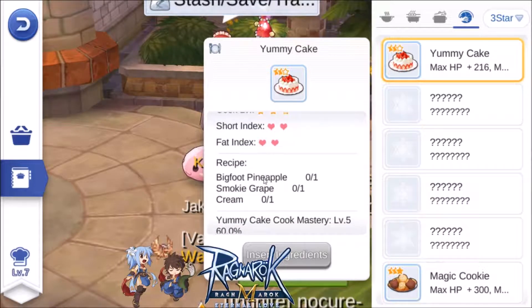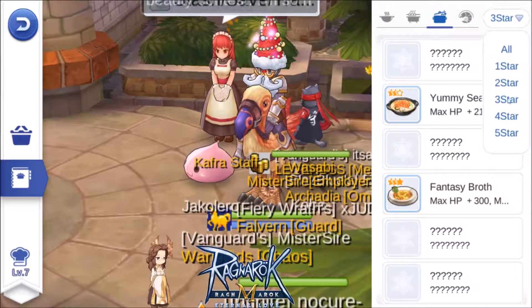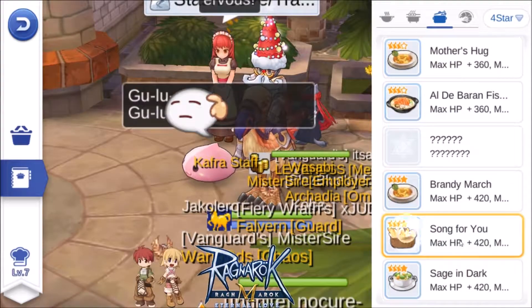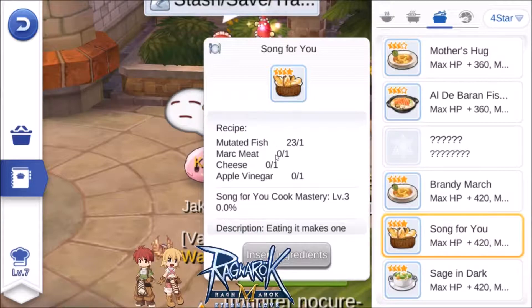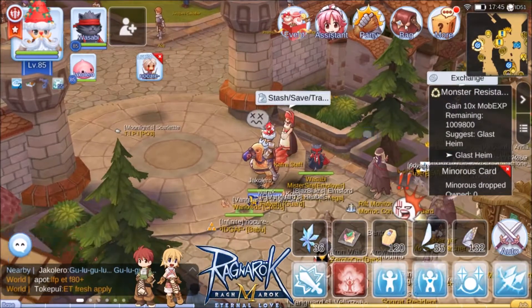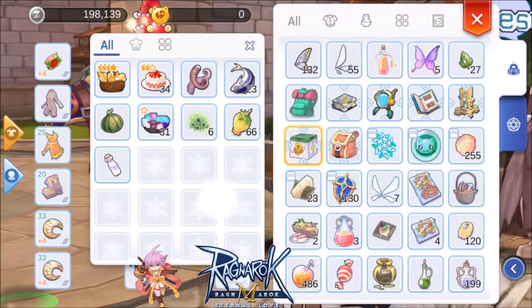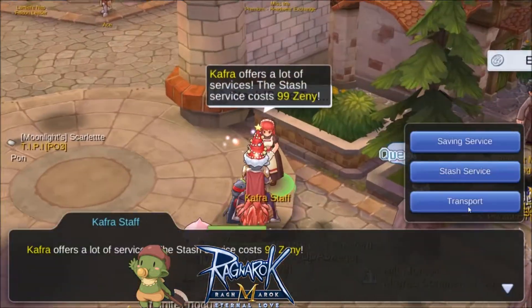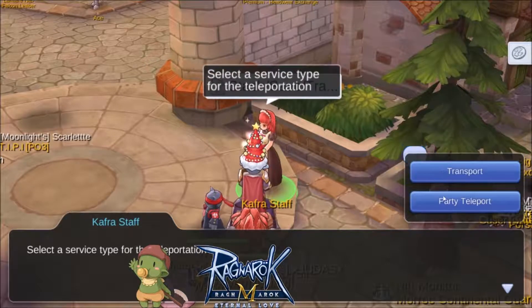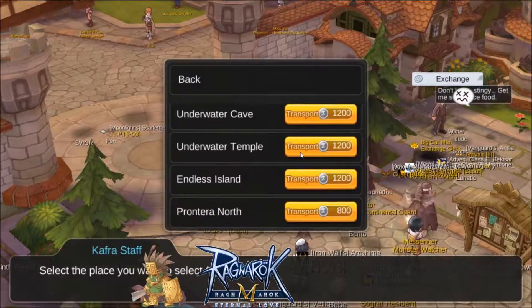For the discharge food I need bigfoot pineapple, but that one is easy to cook because it's just three stars. For the other one I need to grind a bit more because it's quite hard to get successfully. I only have one of that dish but I have 34 of this one. We're heading to the underwater sample area.